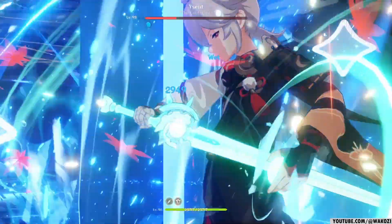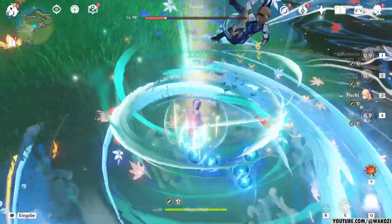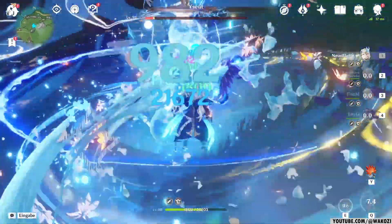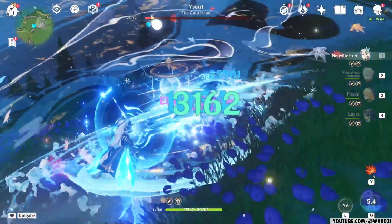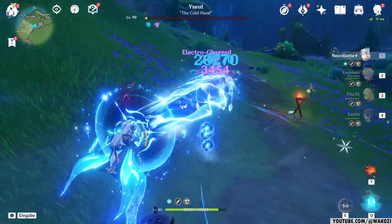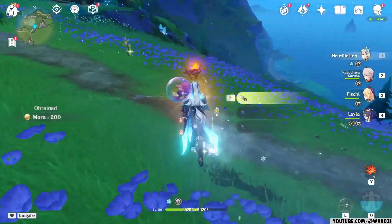Those are his talents. He is a fairly simple character when it comes to a gameplay loop. You use his elemental skill and elemental burst in order to generate droplets, and you use a charged attack in order to consume them. One thing to keep in mind is that you only need three droplets in order to fully charge a charged attack. So his elemental burst basically gives you two fully charged attacks.